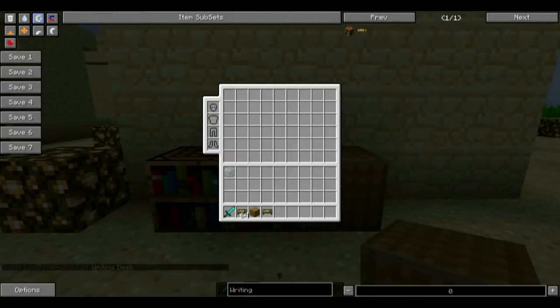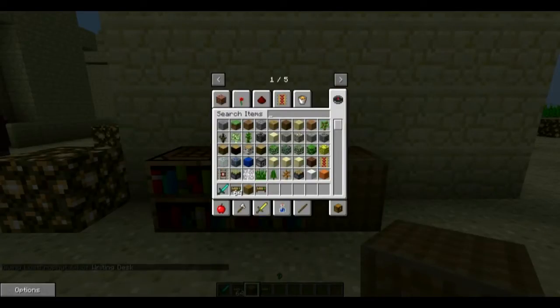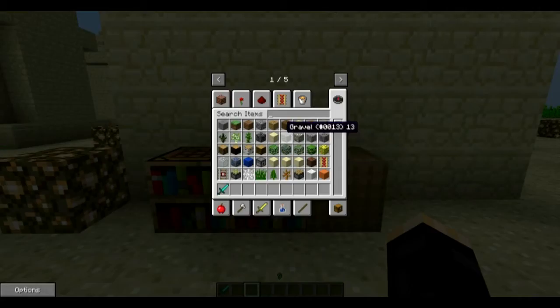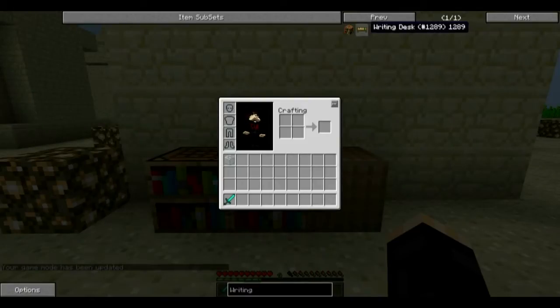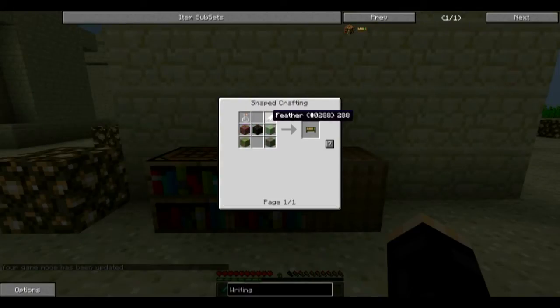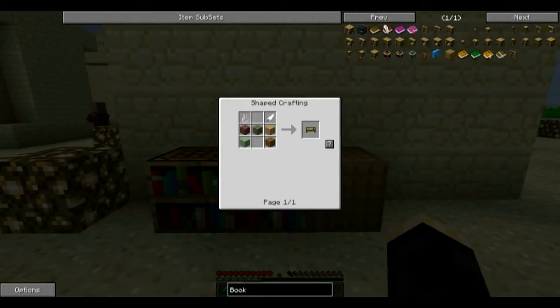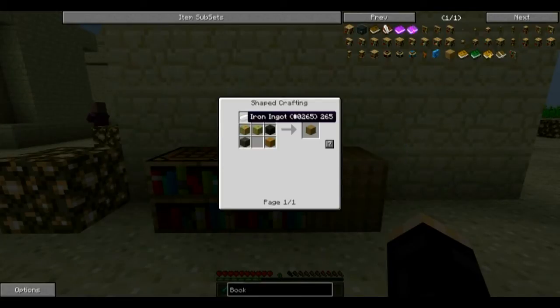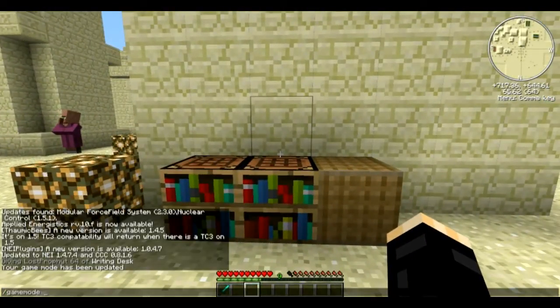Let me show you the recipes. The writing desk is rather simple — you need a glass bottle, a feather, and five wood planks of any kind. For the book binder, it's a little different: the book binder is five wood planks and three iron ingots. Pretty simple stuff.